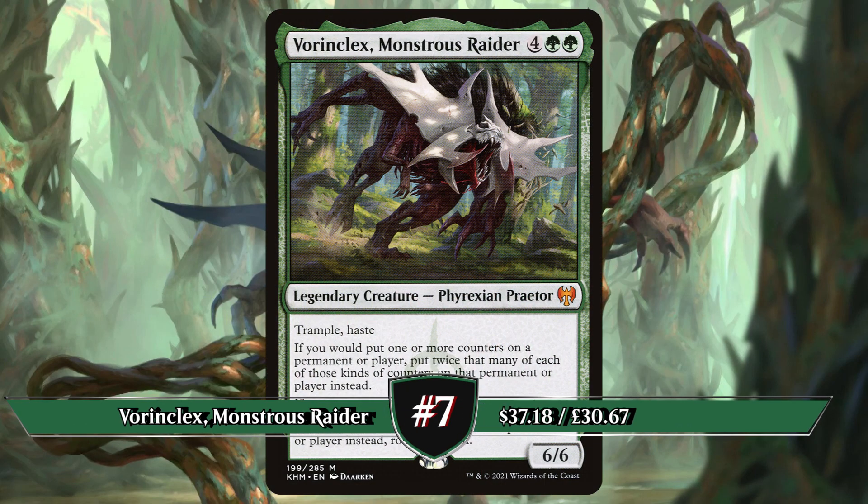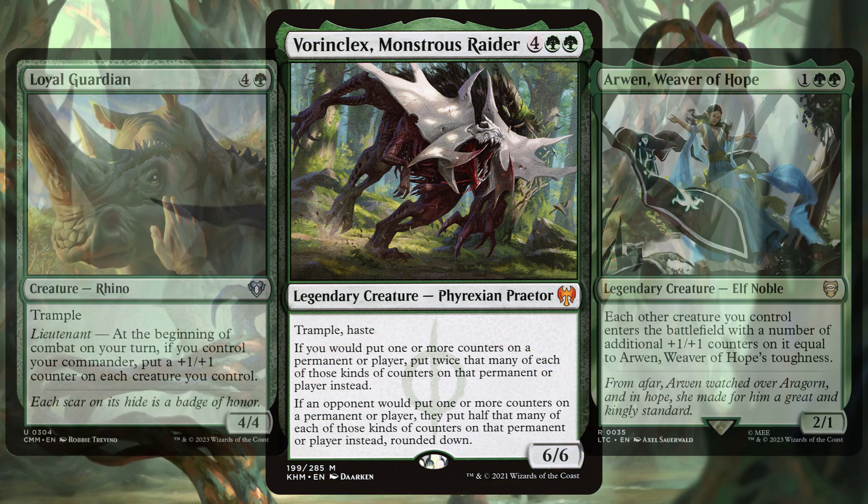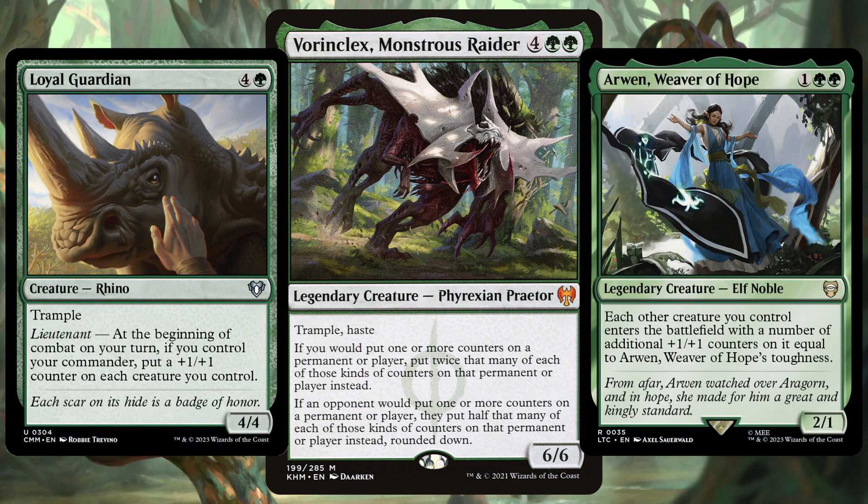In at number 7 we have Vorinclex, Monstrous Raider. Originally printed in the 2021 Kaldheim set, this problematic Phyrexian says if you would put one or more counters on a permanent or player, put twice as many of each of those counters instead. If an opponent would put one or more counters on a permanent, they put half that many on that permanent or player, rounded down. Of course, these decks are filled with everything plus 1 plus 1 counters.